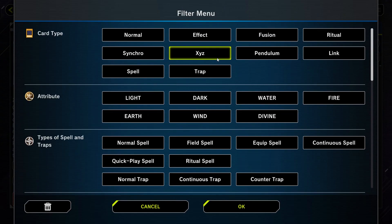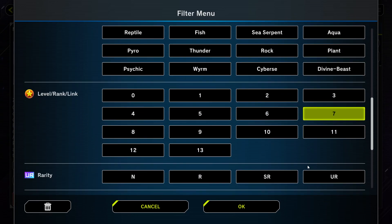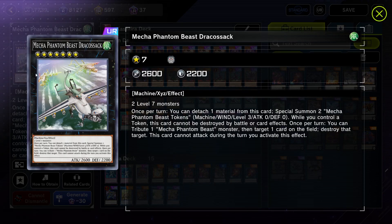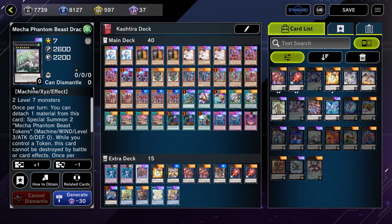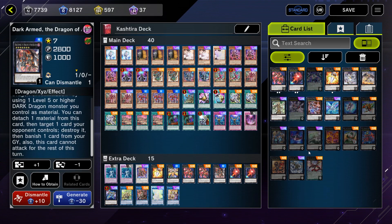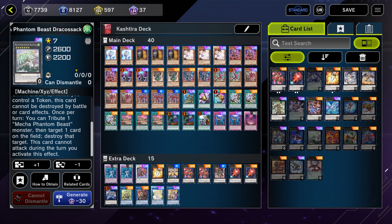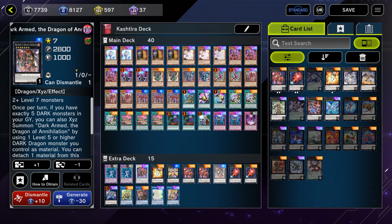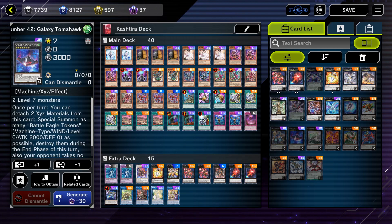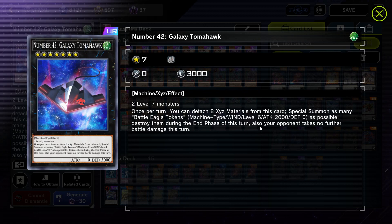There are other Rank 7 options you can play here. You can go ahead and play Mecha Phantom Beast Dracossack - I don't have it, but I basically use it for removal anyway, and Segmental Dragon does the same thing. It's a cool card with some cool effects, but I decided not to craft it. Another card I'd suggest is Galaxy-Eyes Cipher Tomahawk because it lets you continue extending by special summoning a bunch of tokens, then go into link plays and build a cool board from there.